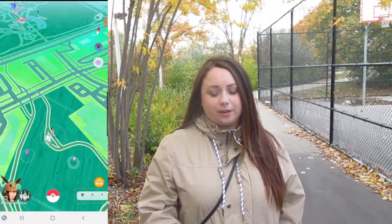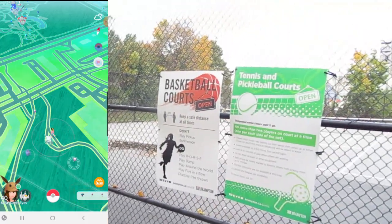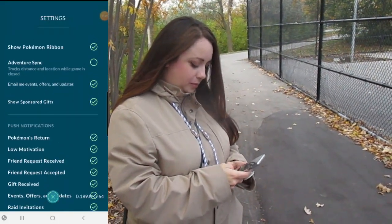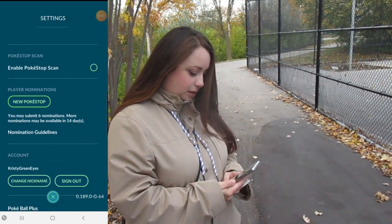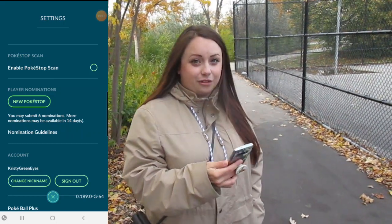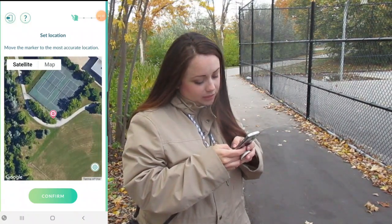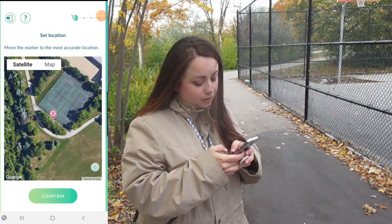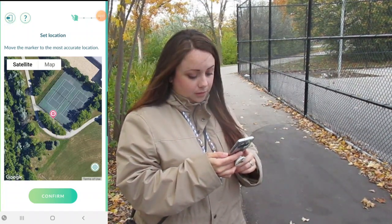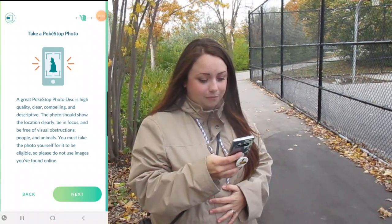So here we are at Knightsburg Teacher Park, beside a tennis court. They also have pickleball and basketball that we can nominate today. I'm going to start by going to the settings and scrolling down. As long as you are level 40, you will see the option that says 'player nominations' and a big green button that says 'new Pokestop.' It says 7 every 14 days. Here's the map — this is where we are. I usually like to suggest putting the pin at the edge of a court like this, because they want you to be able to completely walk up to the point, but also so you aren't impeding on anyone actually playing.